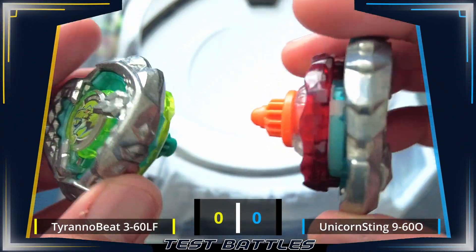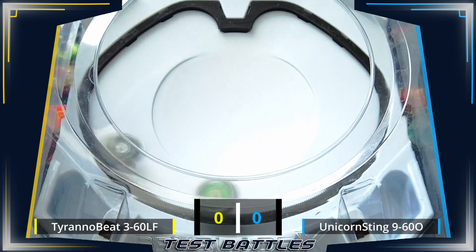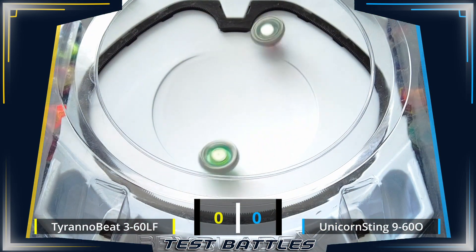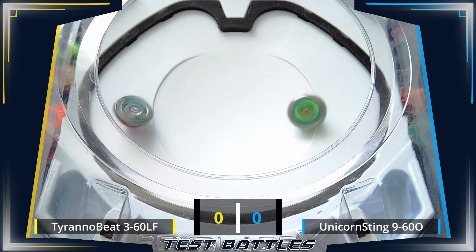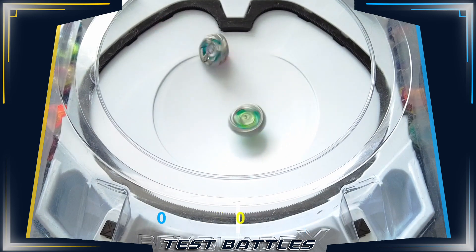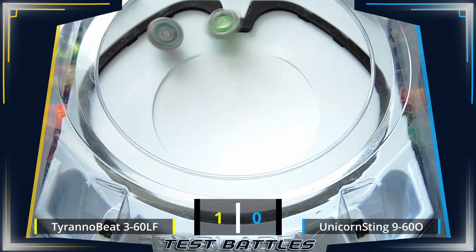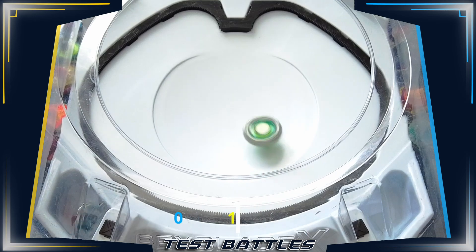As part of the data collection for our Beyblade deck's statistics and analytics, a featured combo will battle bases that are currently on top of our statistics as well as a few potentially good combos. Our featured combo for today is Tirano Beat 360 Low Flat. We will match it against 5 offensive combos and 5 defensive combos in a standard one-way battle.